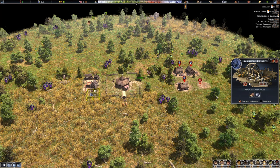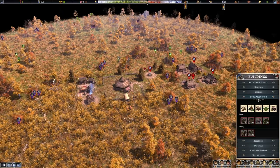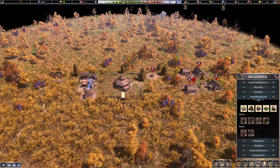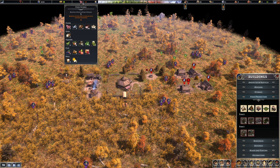Note that for the well you need 5 stone and for the smokehouse you need 8. Press H and make sure your laborers are now also gathering stone. Now that you have both the well and smokehouse, you're in a reasonable position for winter — all people are inside houses, you've started making firewood (50 so far), and you've gathered some food.